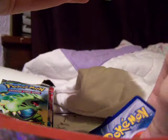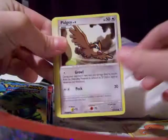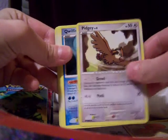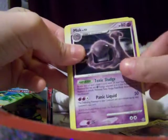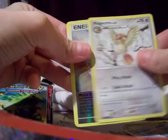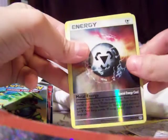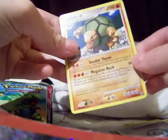I think I know the card thing for the EX. So we have a Trapinch, a Pidgey, a Quilfish, Natu, Voltorb, Munkee, Ivysaur, Pidgeotto — oh, the Harry Potter commercial. Metal Energy and a Golem.